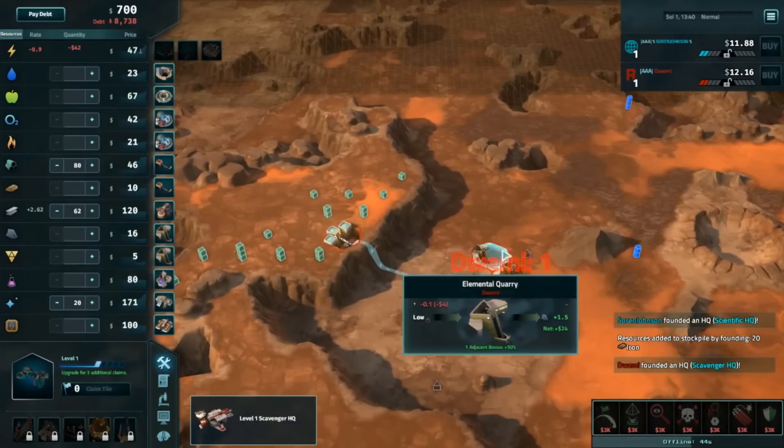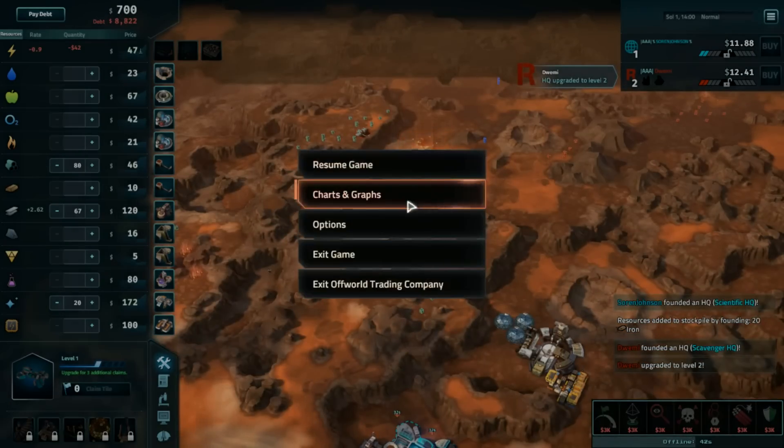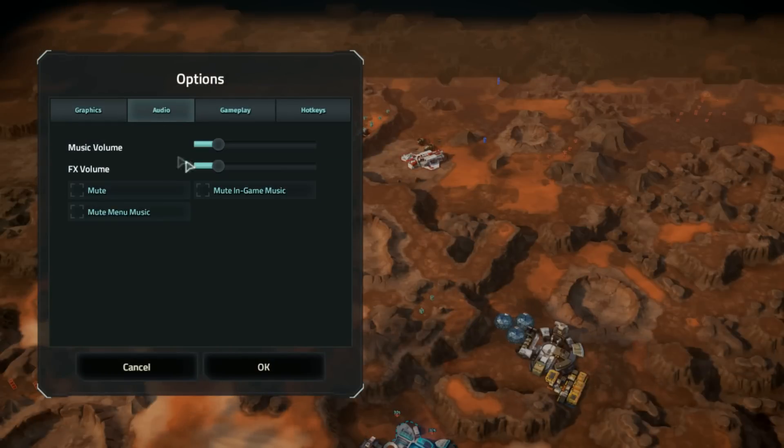Dwimmy, on the other hand, pretty standard scavenger opening — two Carbon, one Aluminum. Nothing too surprising about that.